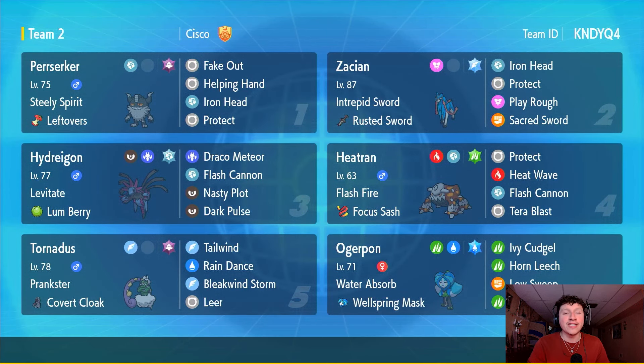Today we're continuing our grind through Regulation G, this time with a Steely Spirit Perrserker plus Zacian, Heatran, and Hydreigon. Shoutout to Beach Fiend for the suggestion! If you guys want me to showcase one of your favorite Pokémon, drop a comment down below. If you have cool teams you've built yourself and want me to showcase them, drop your rental codes below.